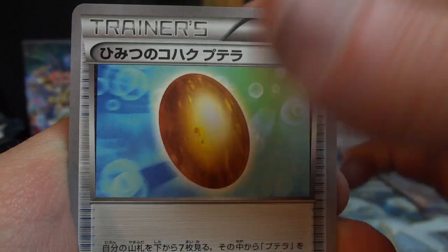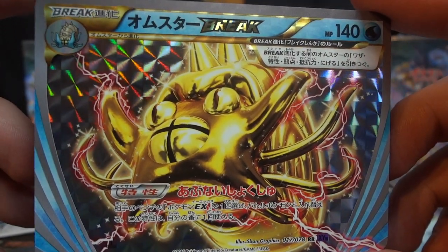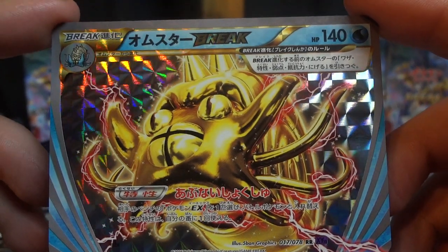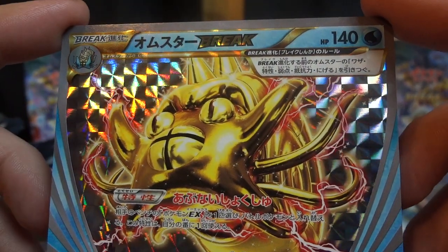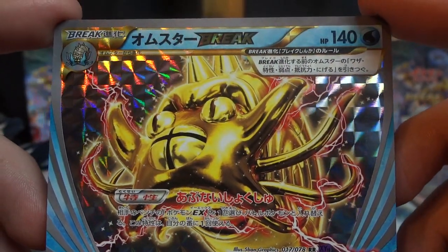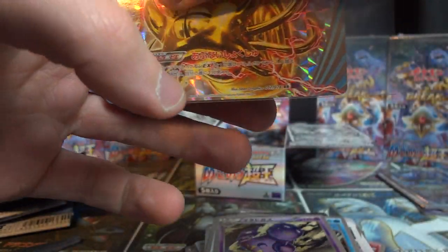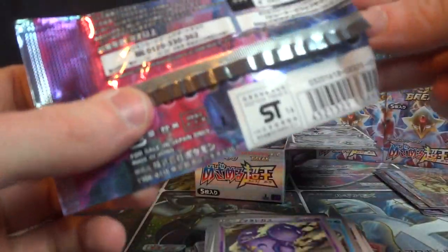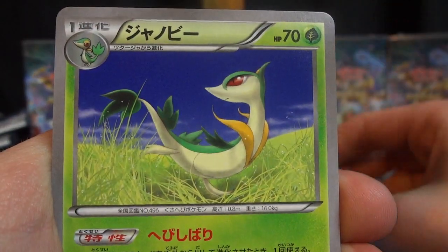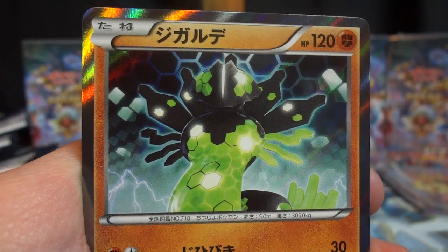We have Altaria Spirit Link, Barbaracle, Old Amber, Weezing, and wow — that is the Omastar Break. Omastar Break's Dangerous Tentacles allows you to drag up an EX from your opponent's bench once per turn. So that can be pretty tentacly, as opposed to handy. Awesome artwork on this card as well. Still missing the Bronzong Break and the Lugia Break. Hoping to get those in future boxes, but with the pull rates for Break cards there might not be a whole lot of copies to go around, especially with there being four in the set. Here we have Omastar — that's appropriate — Servine, Snorlax, Wormadam, and another Zygarde holo.